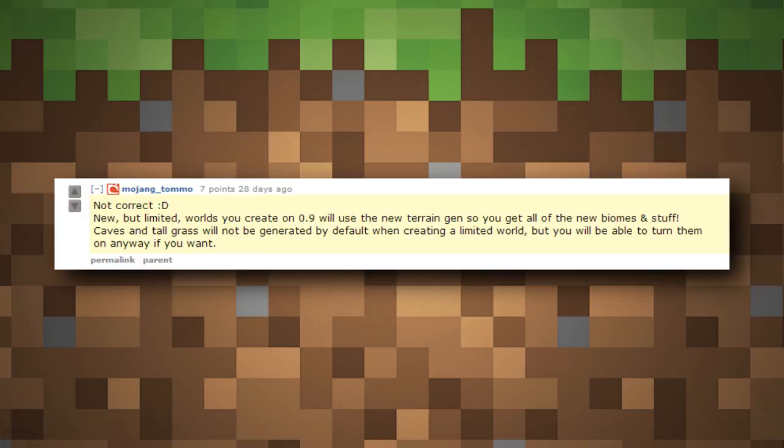Tomaso Chechi went on Reddit and said there will be limited worlds you can create in 0.9.0 so you can get all the new generation and new biomes. Caves and tallgrass are going to pose a problem for lower-end devices, so you will have switches to turn them on or off. People with less powerful devices can turn off tallgrass if they want caves, or turn off caves — so that's a really useful option.